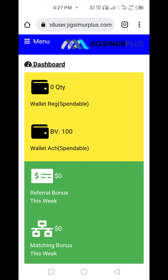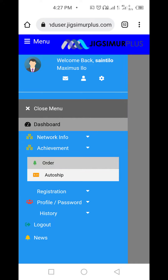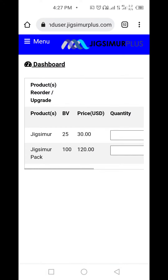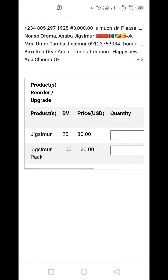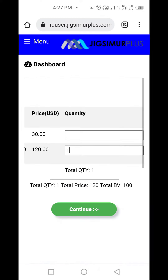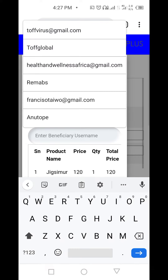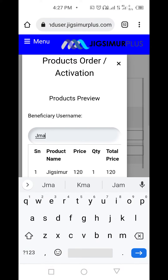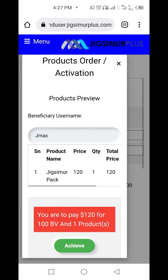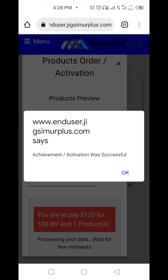Depending on the number of packs that you pay for, go to the menu bar, go to achievements, and click on order. When you click on order and want to achieve a full pack of 100 BB, just type '1' here, press enter, click continue, then input the username of the person you just registered and click achieve.